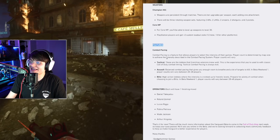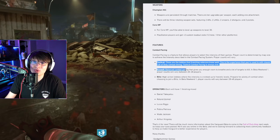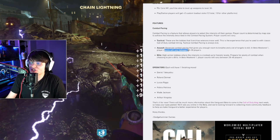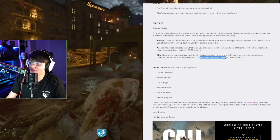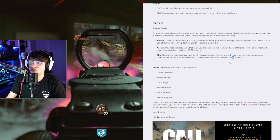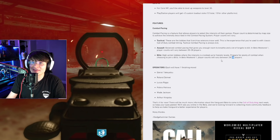For features, combat pacing is a feature that allows players to select the intensity of their game. Player count is determined by map size to achieve the intensity described. The first option, Tactical, seems to be the normal 6v6 mode we all know. Then Assault — balanced combat pacing, always enough room to breathe with lots of targets to kill — player counts will vary between 20 to 28 players. Then Blitz — high action lobbies where the intensity is cranked up. Player counts will vary from 28 to 48 players. So in the beta we're going to have a game mode with 48 players, probably on the same maps as assault. I'm super excited to see how this plays — hopefully it's not like Ground War from Modern Warfare 2019, but if it's Ground War-style players on a smaller map, that's going to be insane.